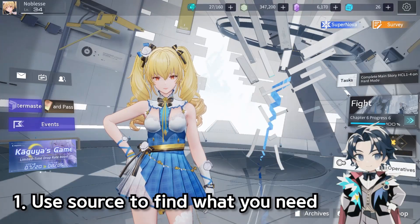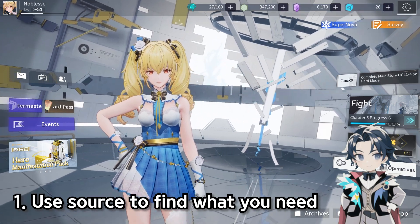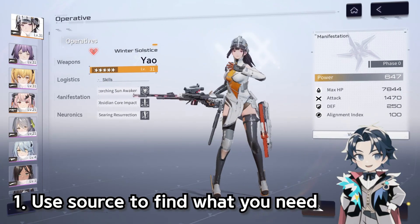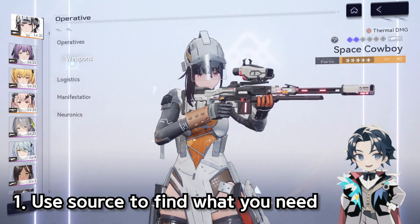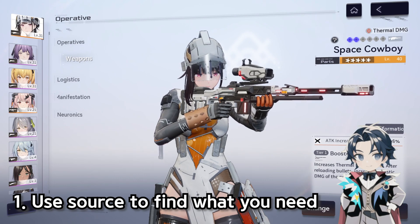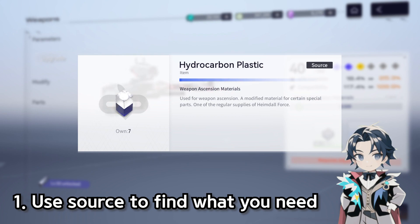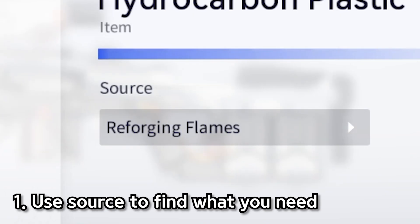The first tip: when you look at an item you can find out where to get it by hitting Sources. Say for example you're at a weapon, you go to train, and you're like 'I need two more of these hydrocarbon plastics — where do I get it?' It's in the top right of the menu. In your inventory, click the Source button and it will tell you where to get it. You can actually click it and it'll just go straight there.